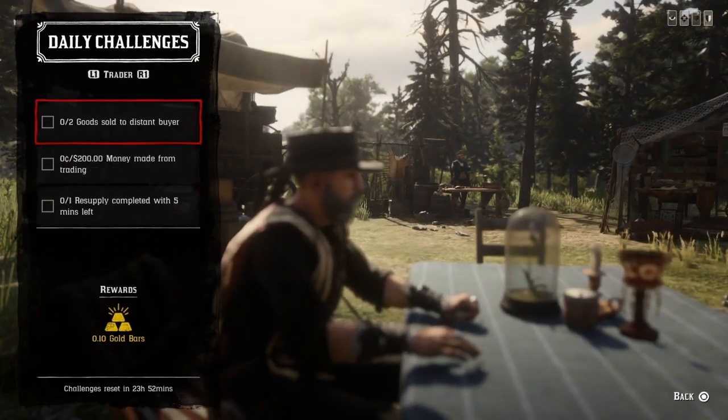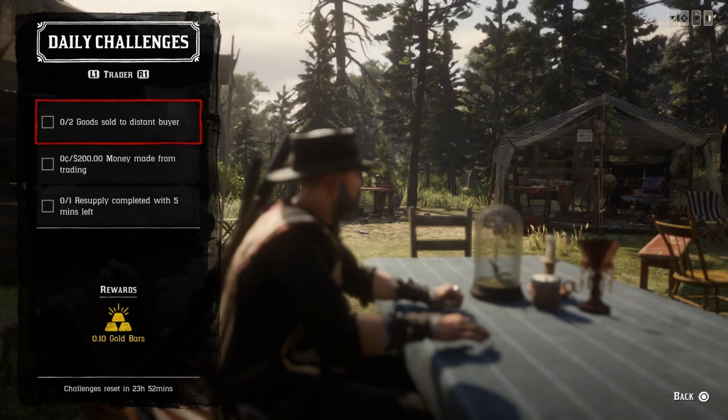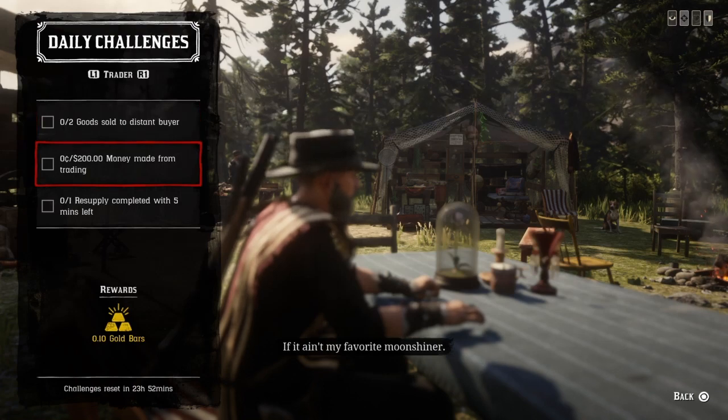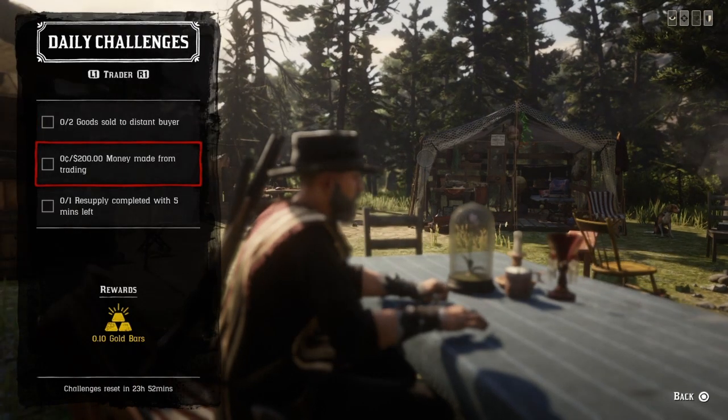For two goods sold to a distant buyer: go up to Cripps' butcher table, select distant delivery, do that twice, and that challenge will be completed.